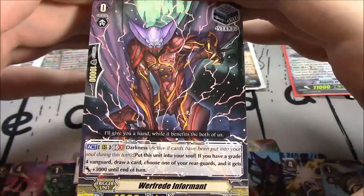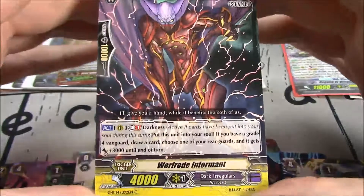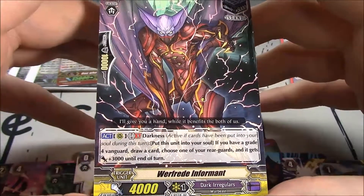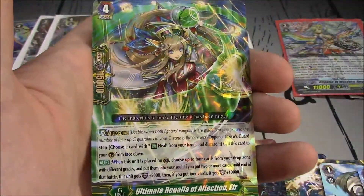Werefred in Fournament — wow, look at that artwork. Stand trigger, Dark Irregulars. GB1 with Darkness: put this in your soul. If you have a Grade 4 Vanguard, draw a card, choose one of your rear guards, and it gains plus 3k until end of turn. So it's along that same vein.